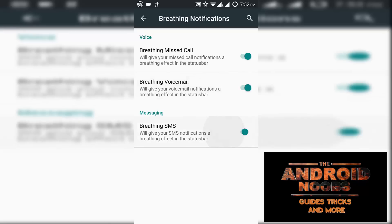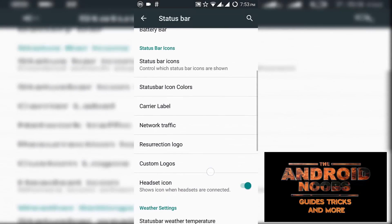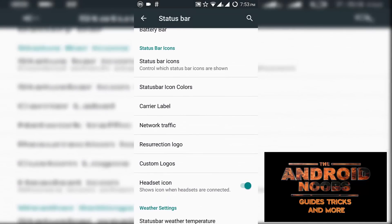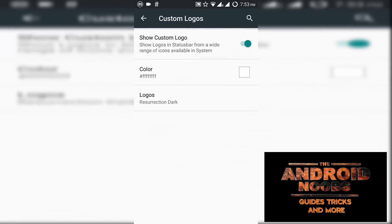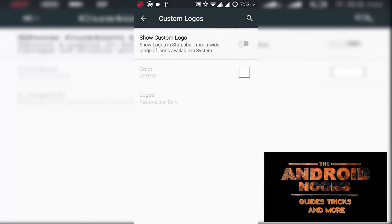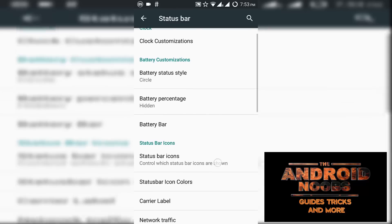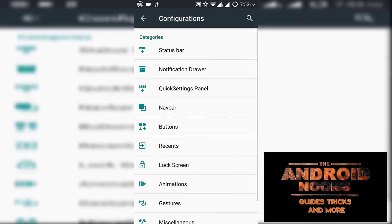You also have Resurrection logo and custom logos which you can create yourself. You can choose from various options, which is a great feature. There are other tweaks as well, though some of those you can find on any other device or ROM.